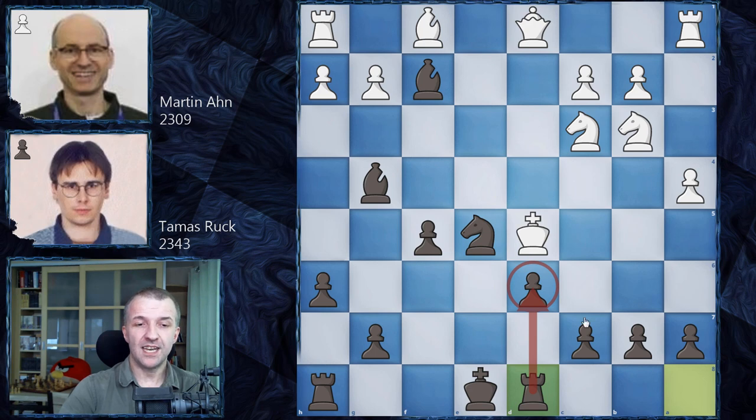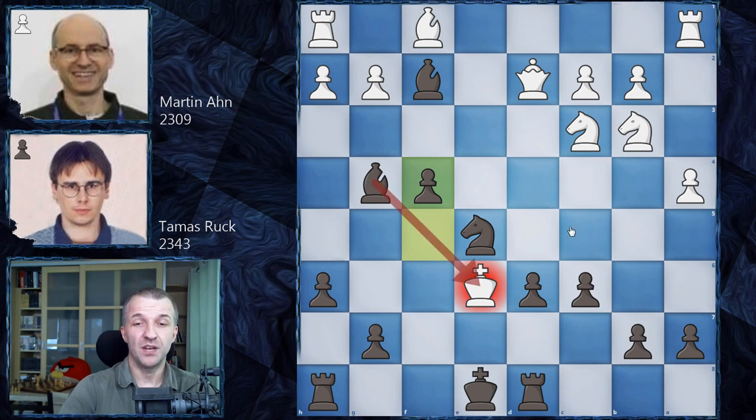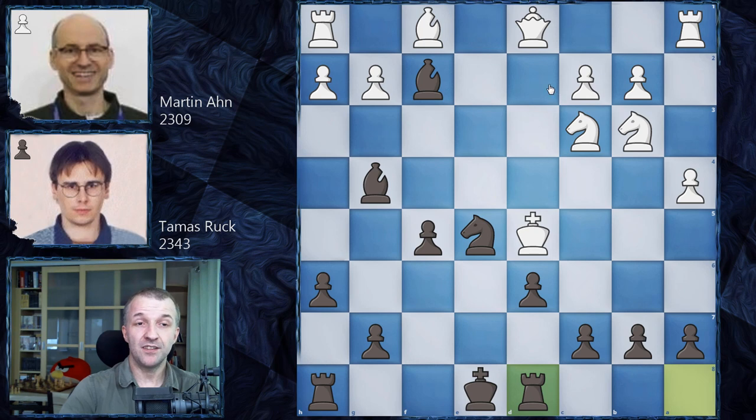Rd8 supporting d6, and now c6 is a very serious threat. If white tries to save the queen, c6 with check, Ke6 - do you see checkmate in one? Boom, f4 would be checkmate. This bishop is a pretty dangerous piece. This is why Martin-Ann wants to give back the queen - we have Qg4.